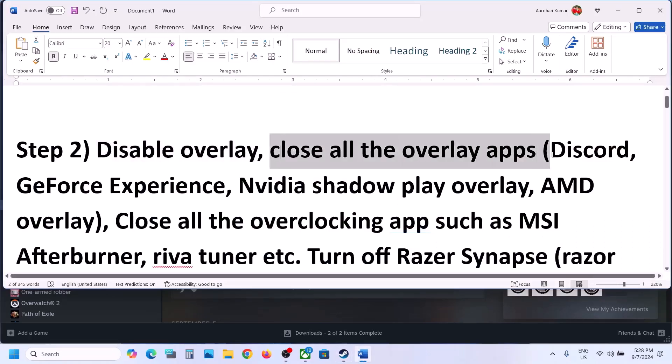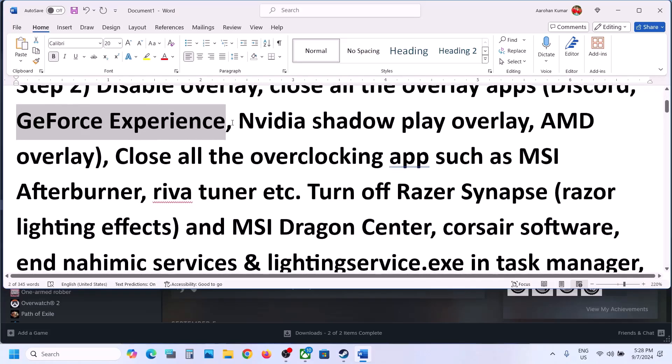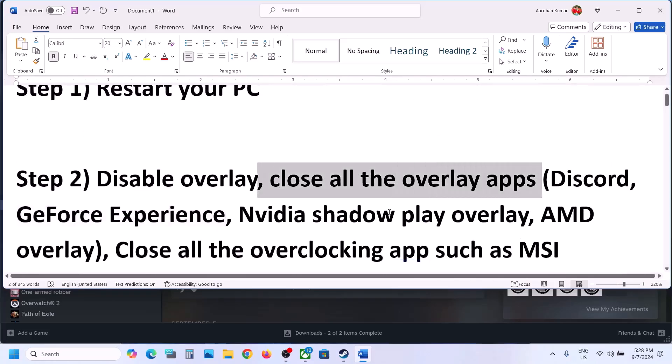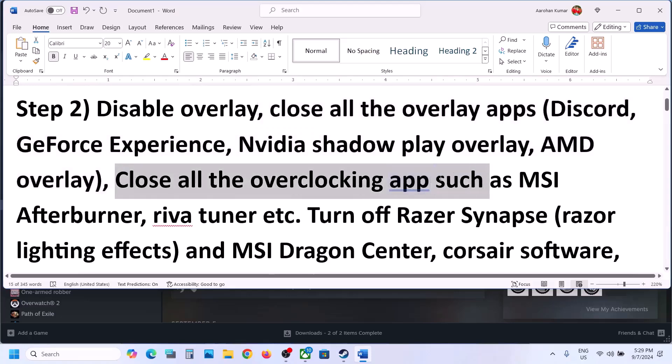The next step is to close all other overlay applications. If you have overlay on in Discord, go to Discord Settings, go to Overlay and turn off overlay. In GeForce Experience, go to Settings and then turn off in-game overlay.